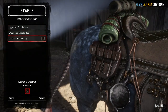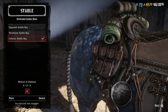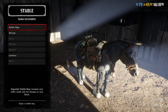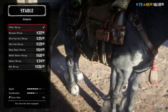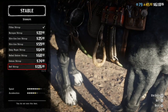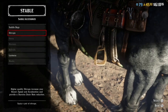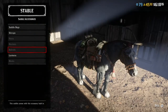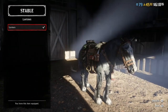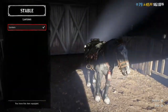You can see the collector saddlebags — very nice. Then you go into stirrups; you can pick anyone you would like to fit your horse, it's totally up to you. Then we scroll down to the add-on lanterns. This is $350 if you'd like to add it to your horse — completely up to you.